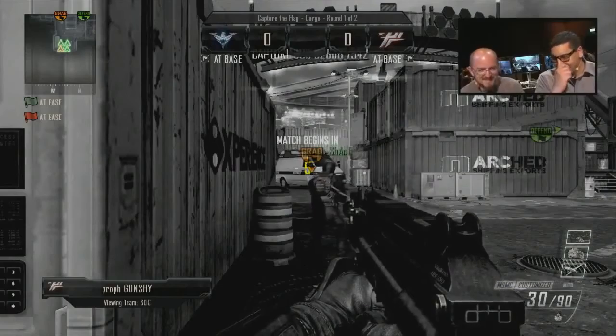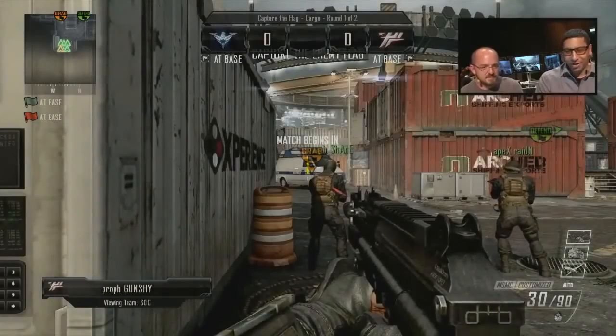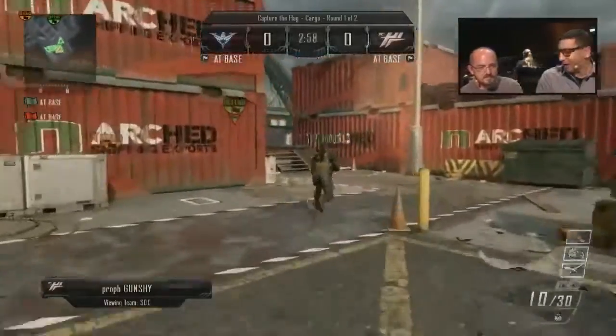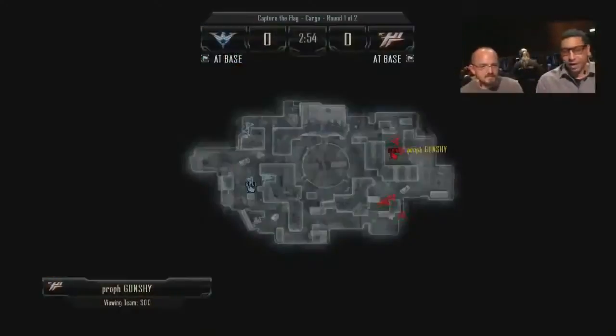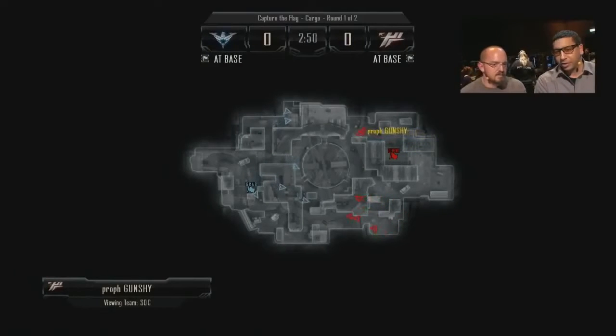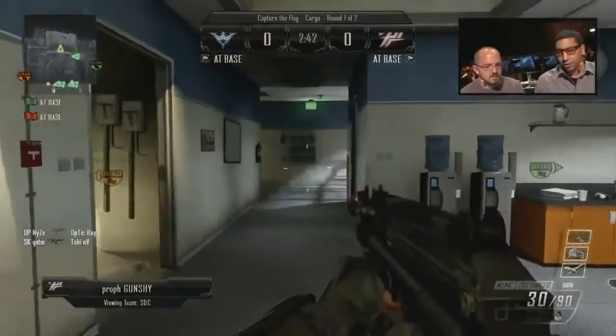I'm so pumped to get my hands on Black Ops 2 even more and play Cargo. It's always just the map I love to play every time I'm playing the game. So off the break, we'll take a look, see where the players are headed. Looks like two and two over towards the office side and a little bit more on the right side there. But we'll jump on board with Gunchy — he's going to try and get this office control, which is pretty crucial.